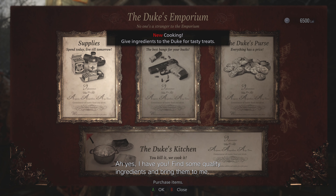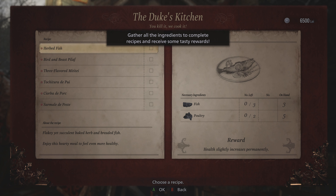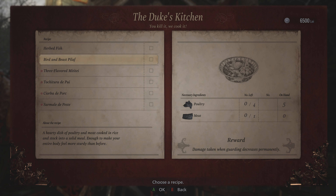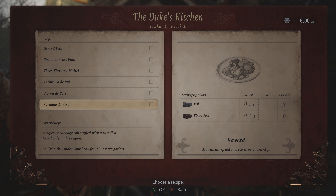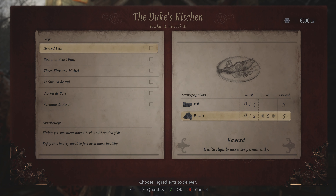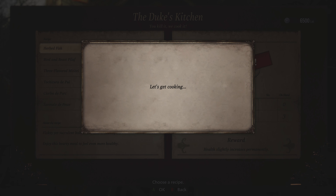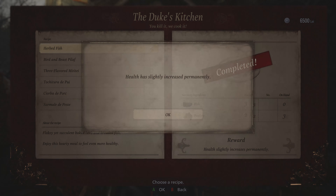Welcome, Ethan. 'Find some quality ingredients and bring them to me.' Here we go — the Duke's Kitchen. 'You kill it, we'll cook it.' So we've actually got everything for this. Health slightly increases permanently. Damage taken when guarding decreases. Health increases permanently. Health greatly increases permanently. Juicy game and meat — this is awesome. Movement speed increases. Well, let's do this one for now. We've gathered all the ingredients. Finished! Now it just says completed, so you can't do it again.